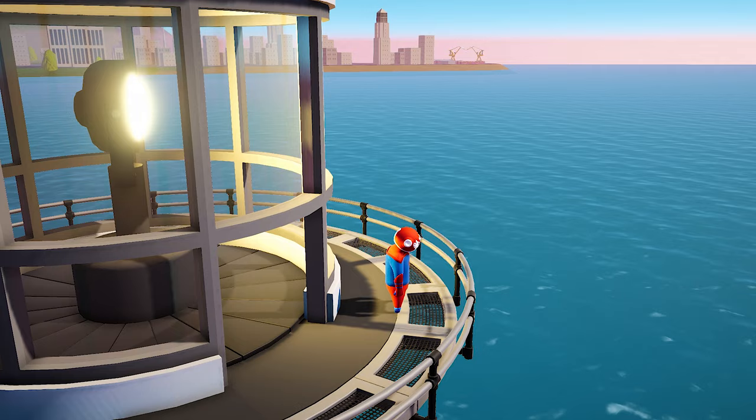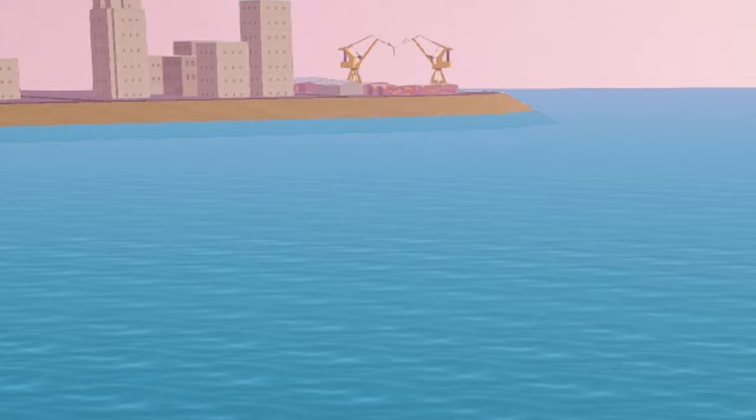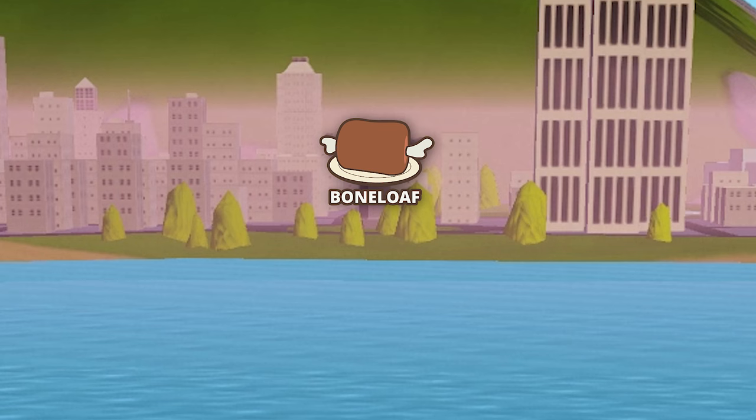From Lighthouse you will basically see all the same stuff that we saw from Trawler. However, you can get a better look at the Bone Loaf statue — and for those of you who don't know, you can find Bone Loaves everywhere in the game because Bone Loaf is the producer and publisher of Gang Beasts.